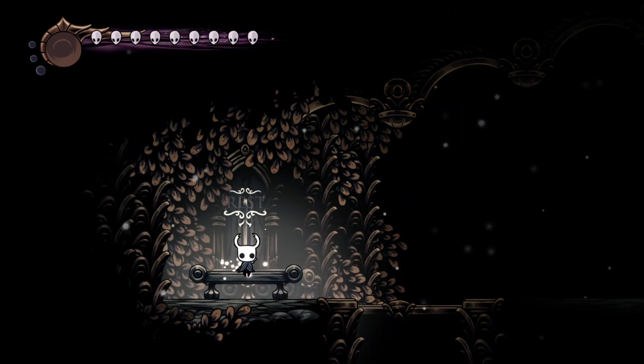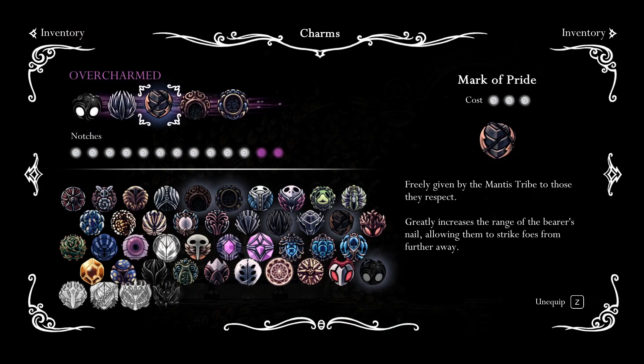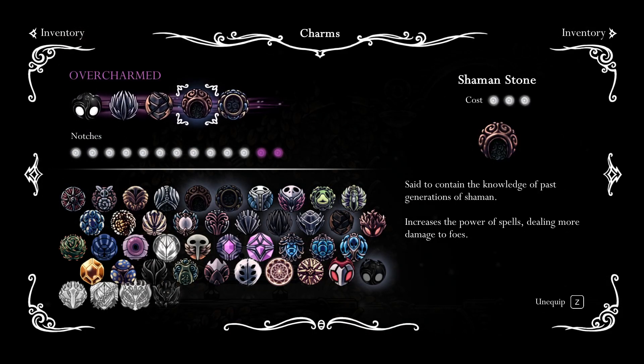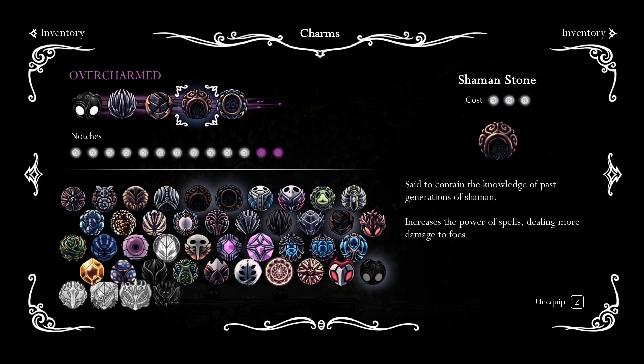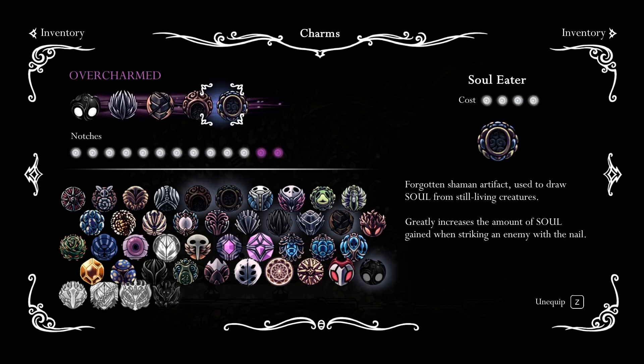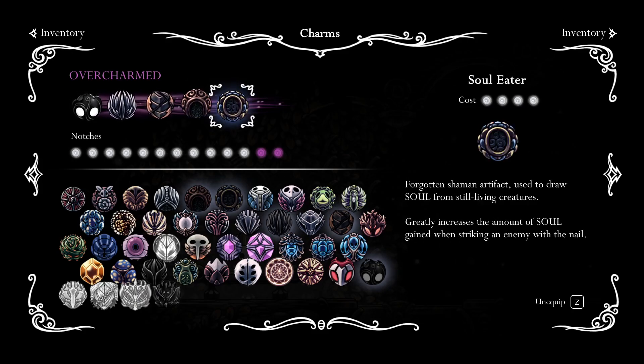First, the charms I'll use: Quick Slash to attack faster, Mark of Pride for more range, Shaman Stone to increase the damage of spells and the size of my Shade Soul spell — because we're going to use that to easily clear out the spikes she places in the Sentinel fight — and Soul Eater for more soul to spam spells.